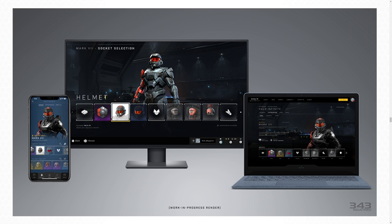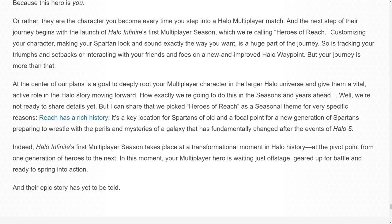Customization options include your coating, helmet, visor, chest piece modifications, shoulder pieces, gloves, and various other accessories. The first season of Halo Infinite is called Heroes of Reach. The blog states that the journey begins with the launch of Halo Infinite's first multiplayer season — customizing your character, making your Spartan look and sound exactly the way you want, and tracking all your progress can be done within Halo Waypoint.